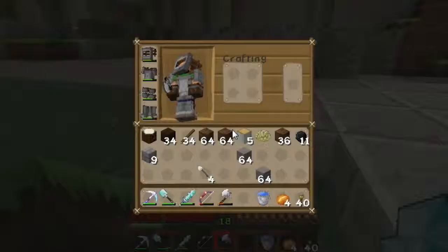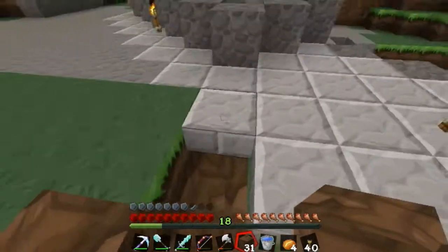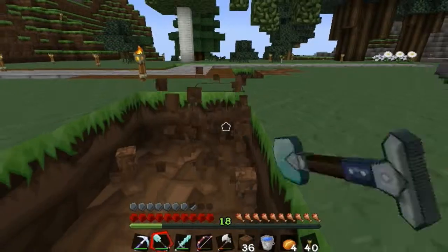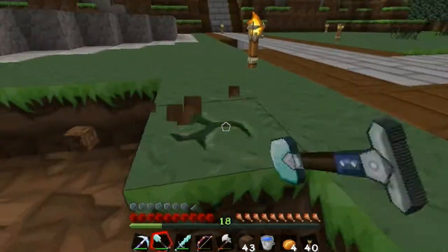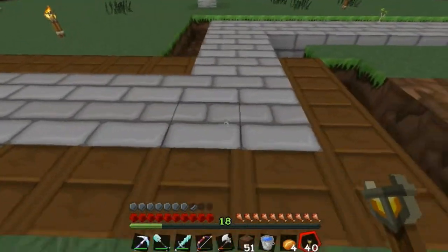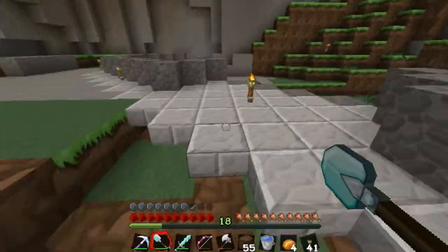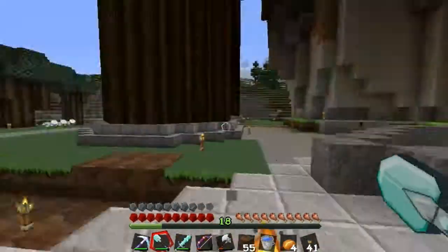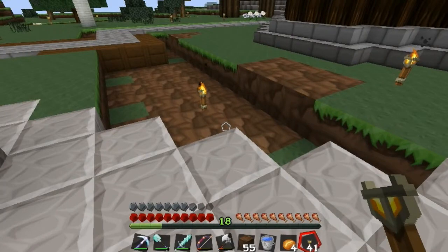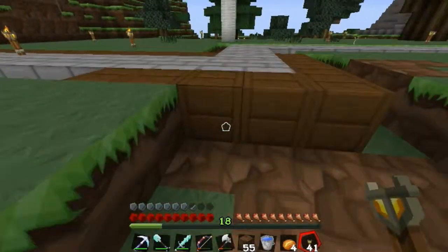Alright, that was way too close to the house, hold on. The road is probably going to turn here and go straight into here — which I guess is fine. I wasn't thinking when I built this house right here because this road could've gone straight diagonal and looked cool, but the house is in the way. I'm not taking that down though because it looks sweet.